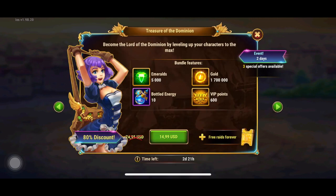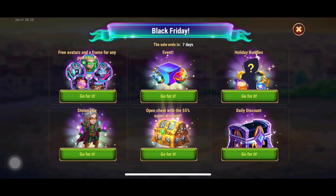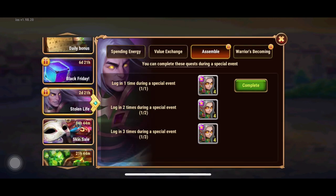We've got Treasures of the Dominion — three different bundles: a 5,000 emerald one, a 9,000 emerald one, and a 20,000 emerald one. Those are the three bundles available. We also have the Stolen Life Kai event. Kai has been officially reworked — I'll talk about that shortly — but we have the typical assemble.